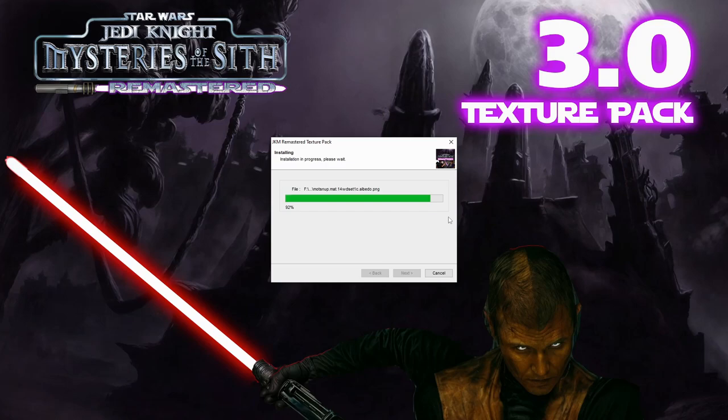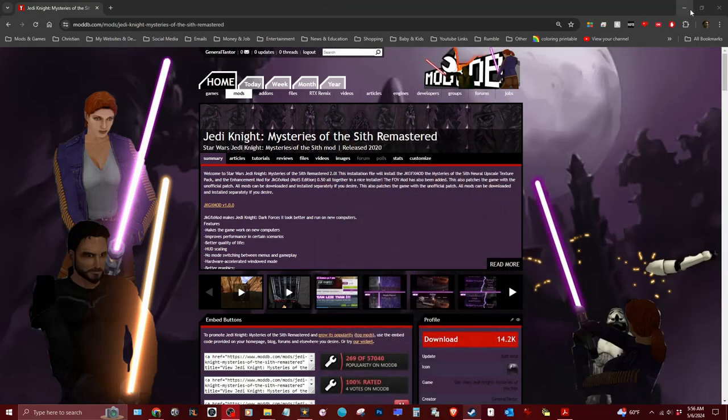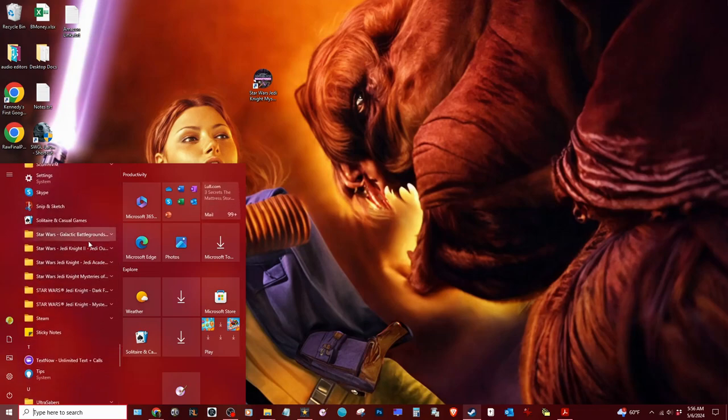A huge thank you to Fast Gamer — I could not have gotten the in-game cutscenes working without him. He was instrumental, and the updated models we made are just amazing. After it installs, you'll have a shortcut on the desktop and also a Start Menu shortcut under Star Wars > Mysteries of the Sith. Just launch it from there — it's the same thing, it will launch the game.